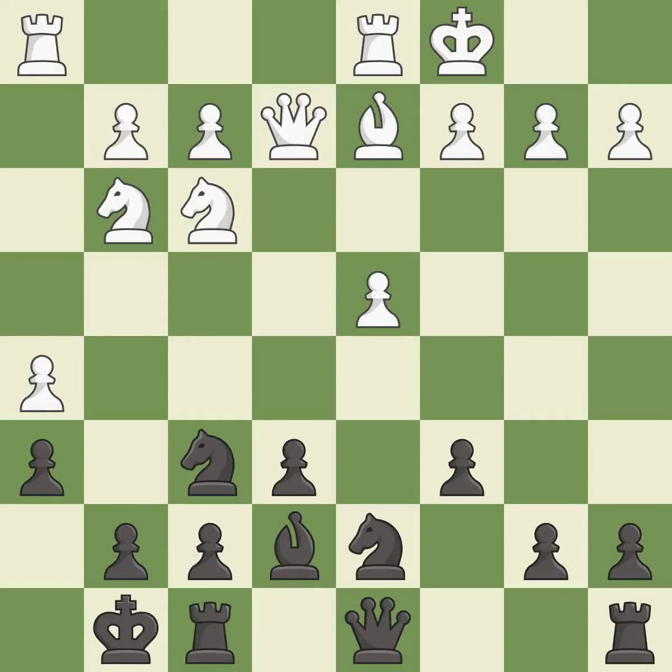Castling develops a rook while also getting the king to safety. By castling to the opposite side of the board as the opponent, the game will tend to be more double-edged.